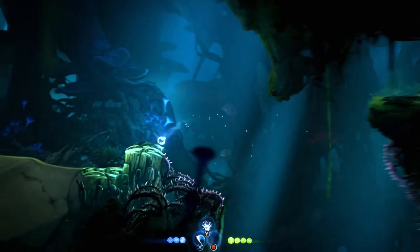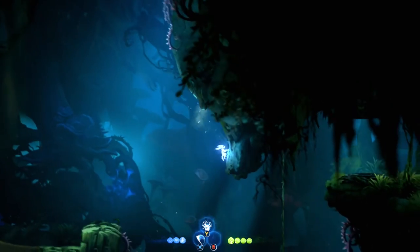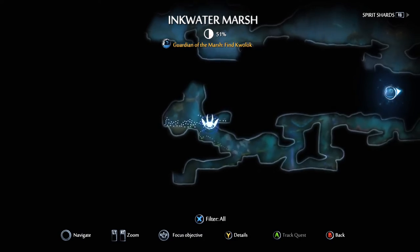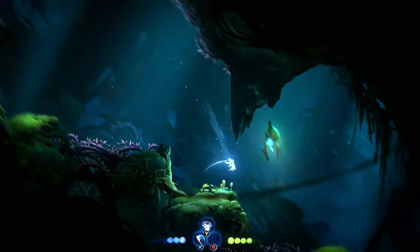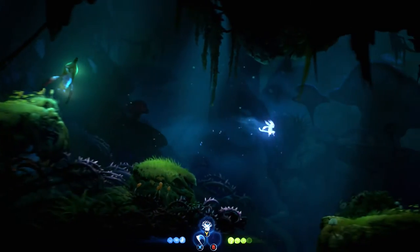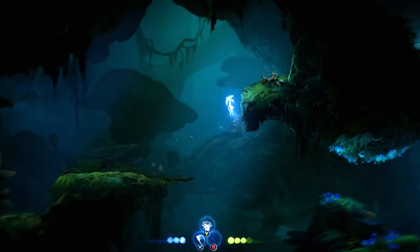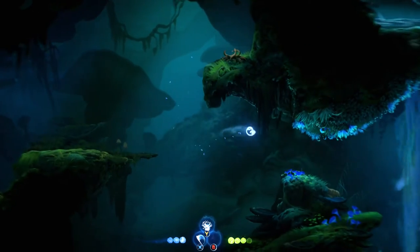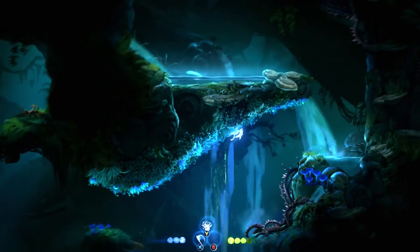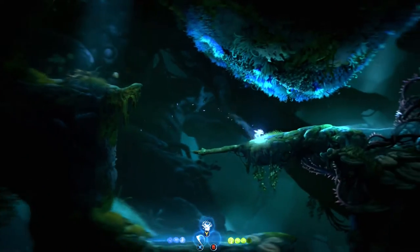I don't think we can get to the top yet - probably something we come back to later. That wall might do something when we fall down. I feel like we've tapped this area out for now. Let's try and get that power-up from the way back. We can go get that other item we missed - should be to our right. If we're not close enough and we died a bunch, maybe it took it off our map.